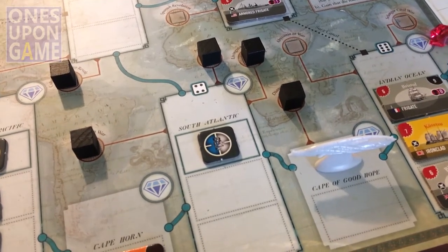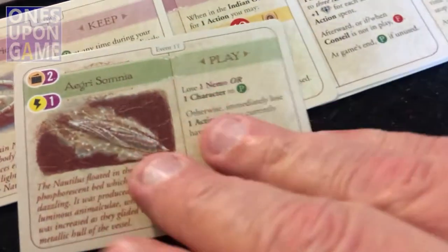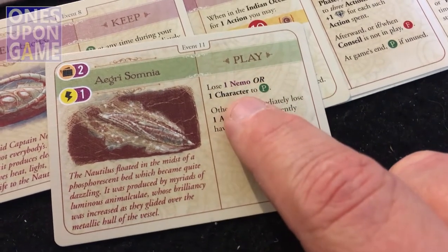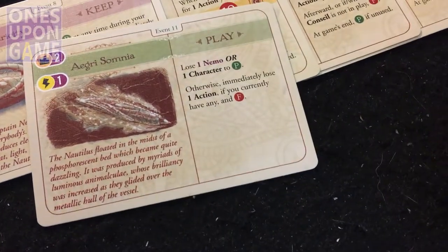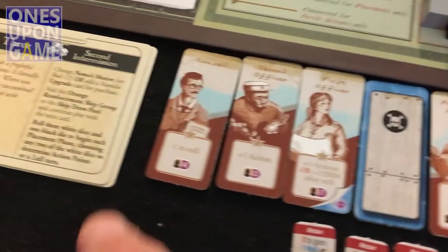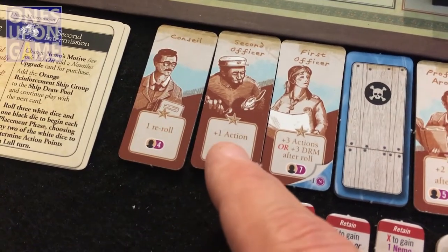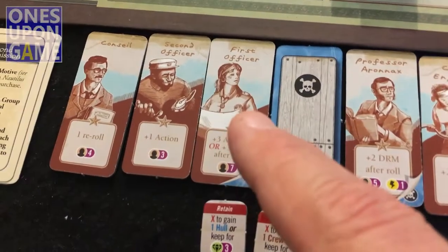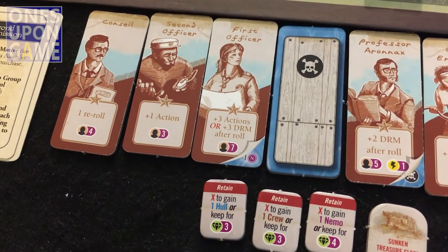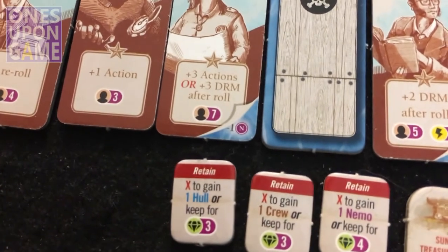I'm going to start and kick off a turn. The first thing we do is draw an adventure card. All right — this one is 'play.' So this gives me two choices: I can lose one Nemo, or lose one character. You've got six characters that sit here to the side. They can provide help at different times during the game. Conseil gives you a re-roll — if you don't use them, you'll get four points. The second officer gives you a plus one action. The first officer gives you plus three actions or a plus three DRM after a roll.